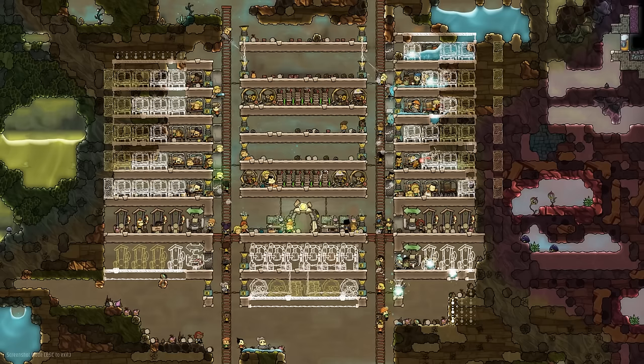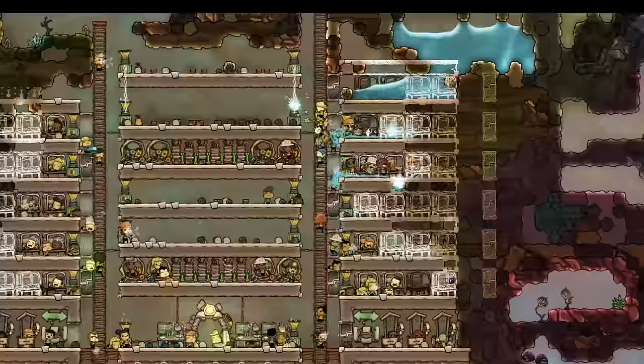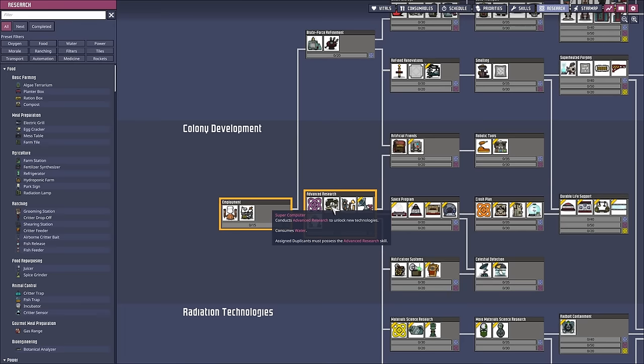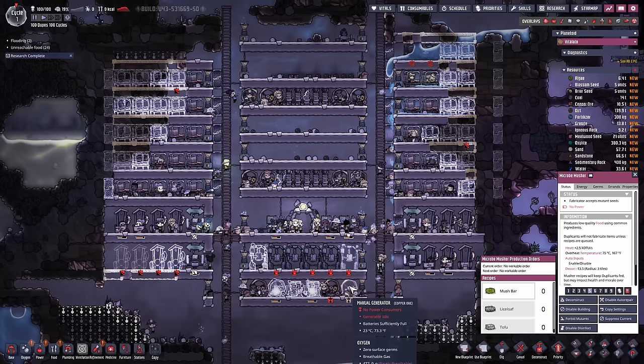Further up in the base we broke through to a water pocket, allowing us to merge it with our storage in the lower base area. Power research finished, so I decide to focus on advanced research first. Even before the buildings are powered, I queued infinite mush bars for the micro mushers.